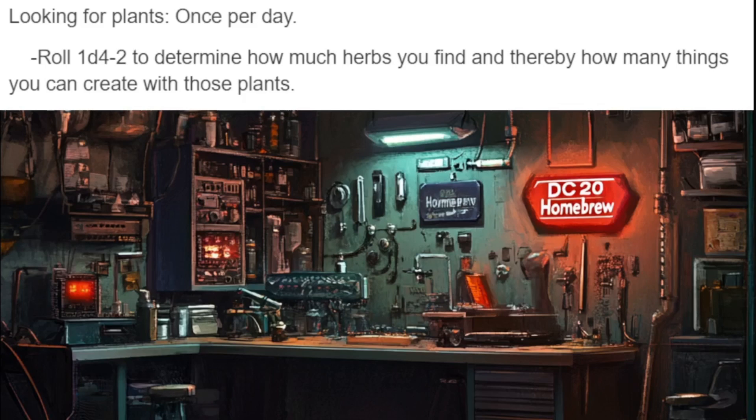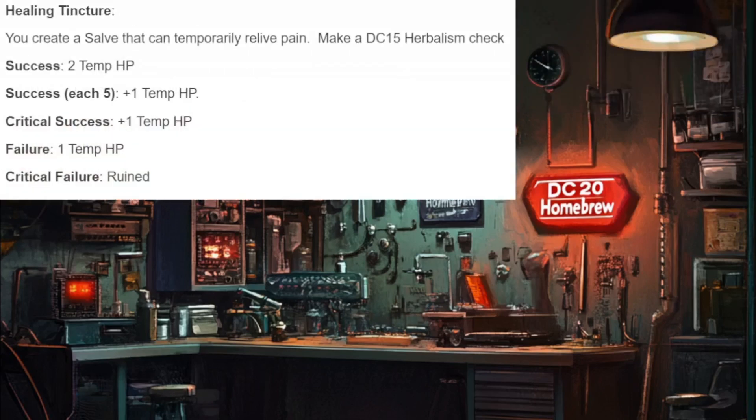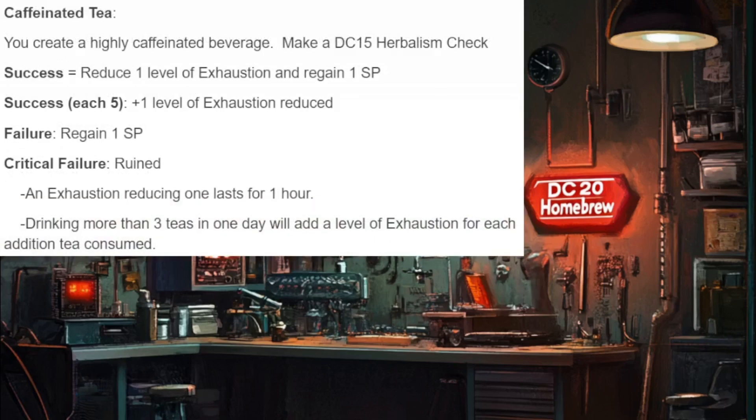Here I put the Healing Tincture on the screen — this is the first thing I created for them to make. It's a DC15 herbalism check, and as you can see it follows the formula created by the Dungeon Coach. I went with DC15 because it will still create something on a fail, which also balances the power level of a free craftable consumable. On a success it grants two temporary hit points; success plus each five grants an additional temporary hit point; on a critical success an additional temporary hit point; on a fail it only grants one temporary hit point; and on a critical failure they ruin the herbs and don't create anything.